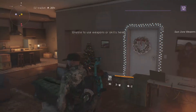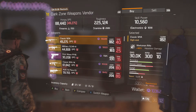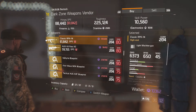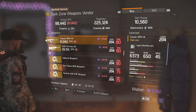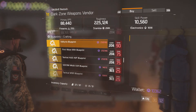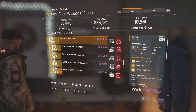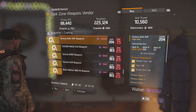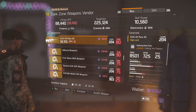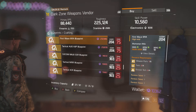The most exciting one is always the DZO3 weapons vendor. This week he has, in the 204 weapons, a classic RPK-74 and an Org Power XS. Both of these are pre-crafted. In the blueprints, you have the Valkyria blueprint as always. We've got the First Wave M1A, which is now back. And we also have the tactical Org blueprint. So ignore what I said about the Org pre-crafted — don't bother, save up and buy the blueprint. Definitely worth grabbing blueprints over pre-crafted weapons.